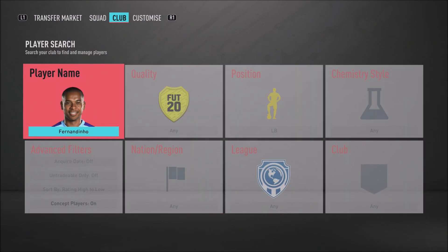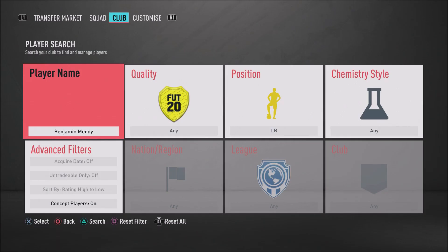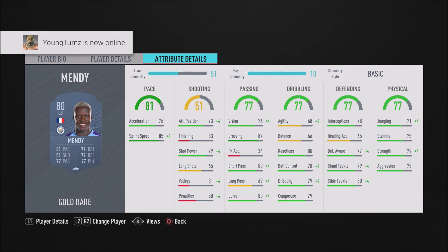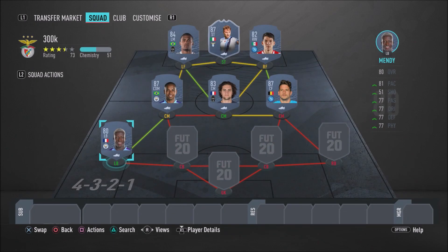In that left-back position, we do have yet another Manchester City man — Benjamin Mendy, the Frenchman himself. He's an 80-rated card but honestly not too bad — a very sweaty full-back. He's got 85 sprint speed, 79 standing tackle, 80 slide tackle. He's got good short passing which can be pretty useful at times, and his dribbling and ball control aren't too shabby. Benjamin Mendy is a nice cheap but sweaty card to use.